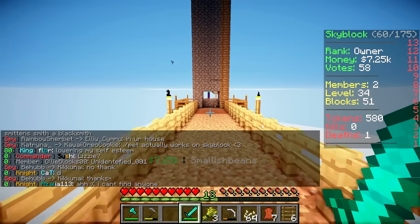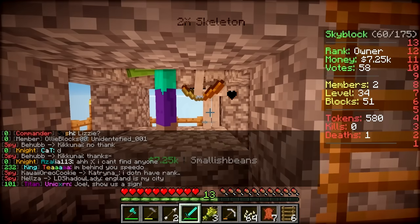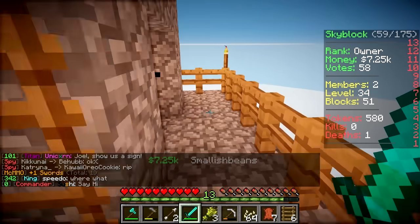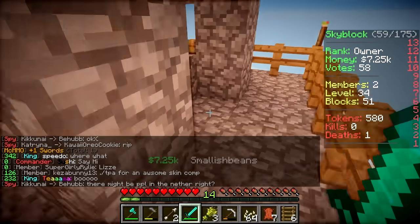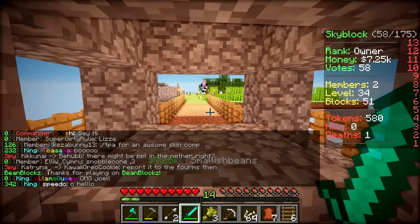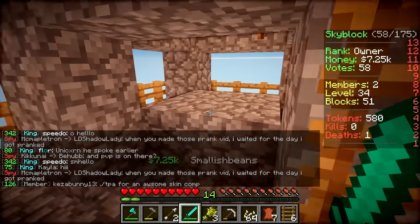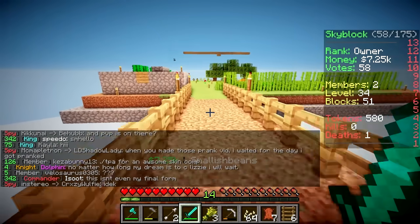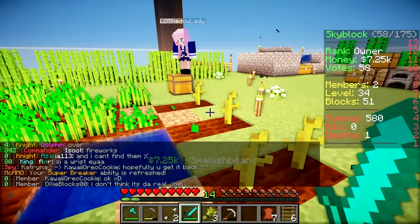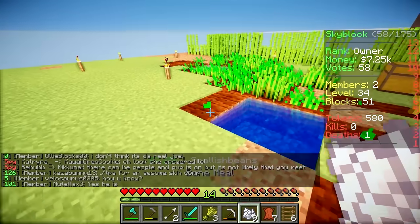Lizzie, I see some mobs in the mob grinder. There's a two-time skeleton. I'm going to kill him. And a zombie was there as well. He dropped a zombie head! Do they always drop heads? No, it's pretty rare. Well, I've got two skeleton heads and a zombie head, so maybe they're not so rare. I could use the bones that I just got. Bone meal! Yes, yes, indeed.